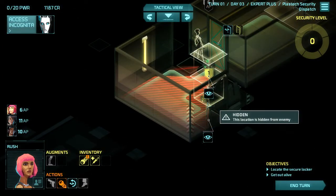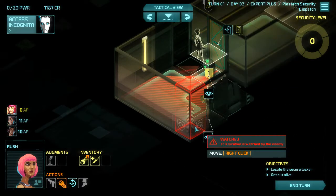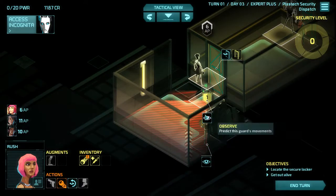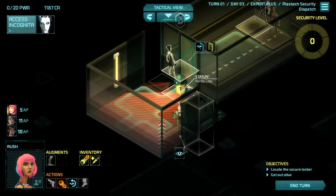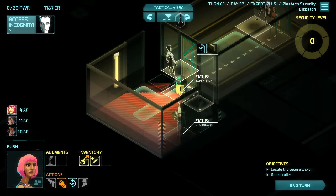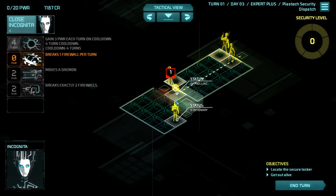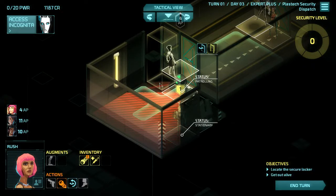So there's two things right here. She has six action points left. She should open this door — or, not open this door. Investigate. So that guy's going that way, this guy's stationary. This room does look empty besides the drone and this guard. I sort of want to see what's in right here.